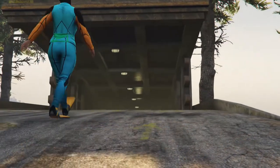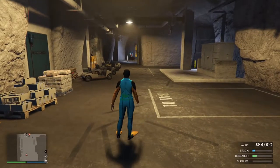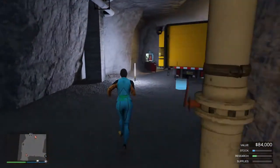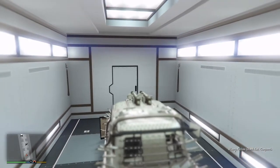So once that one's done, head over to your bunker and go inside of the MOC. Once you're inside the bunker, head over to your MOC at the back of it. Make sure you have the Bay 3 storage. Get in the car — a car that you want to duplicate for the most money — and drive it inside of your bunker.